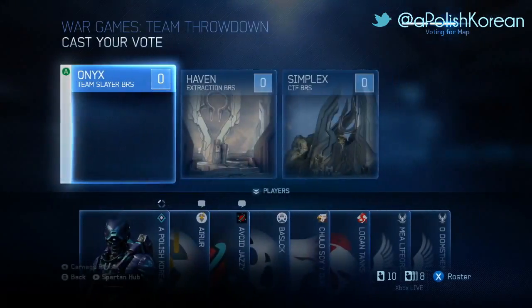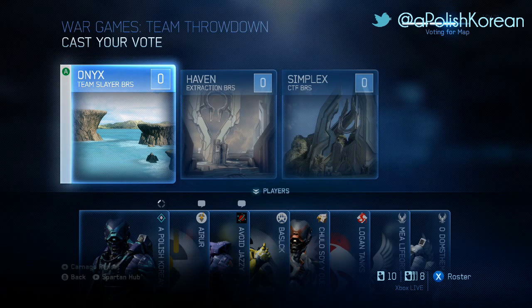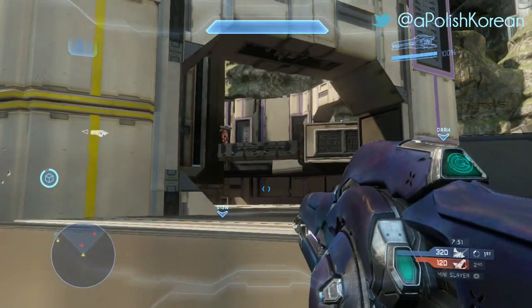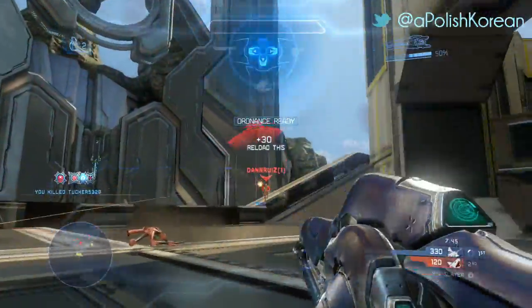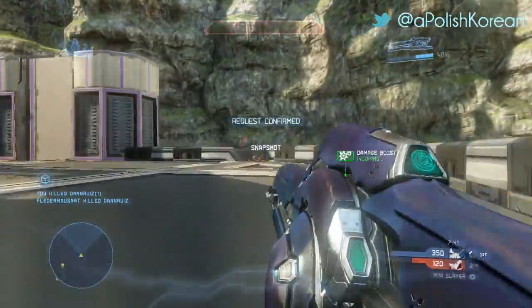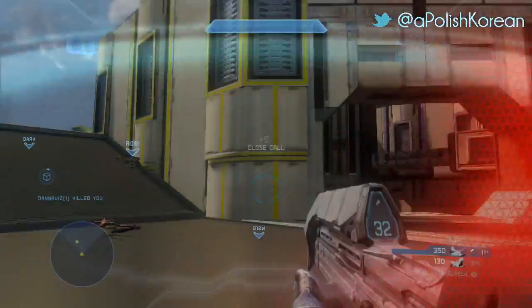Team Throwdown has come a long way since its implementation and now only features Ghostyami's V4 game types, which are widely considered the best competitive settings to date and of course feature the battle rifle as the only starting weapon. On the opposite side of the spectrum, Action Sack features some of the most creative and entertaining game types Halo has ever seen, including Mini Slayer, Binary Slayer, and Lightning Flag. If you haven't given Action Sack a try, then you're definitely missing out on some fun game types.